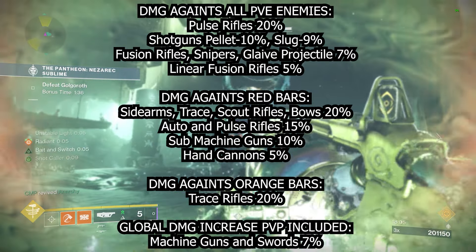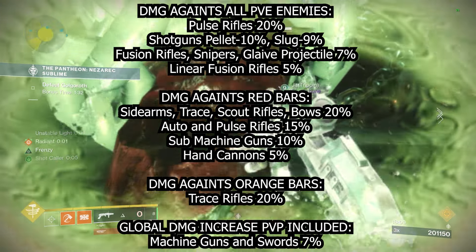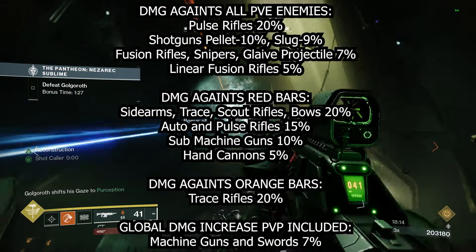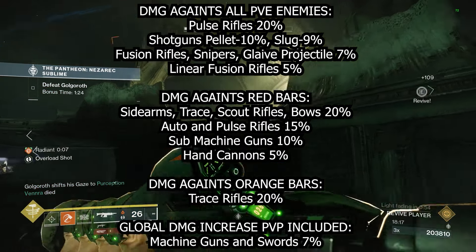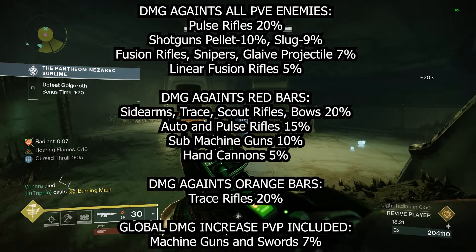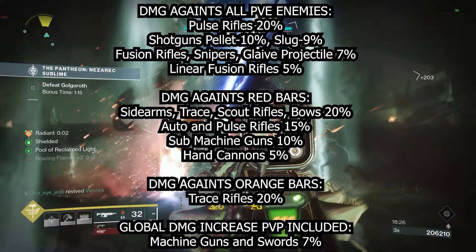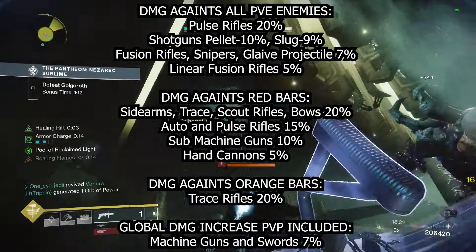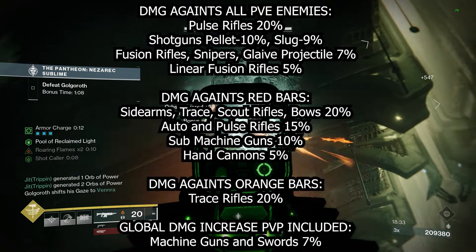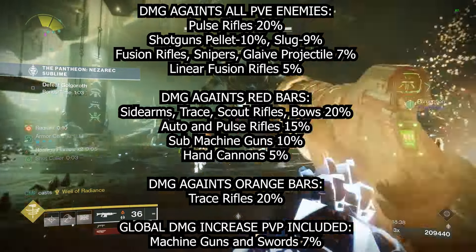That 15% plus the 20% against all enemies gives us about a 38% more damage against red bars, so pulse rifles are going to be absolutely disgusting. SMGs are doing 10% more, hand cannons 5% more. Against majors — orange bar enemies — trace rifles get an additional 20%. And globally, including PvP, machine guns and swords get a 7% increase against all enemy types.